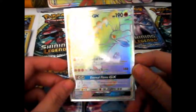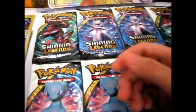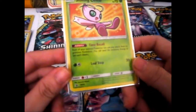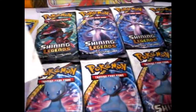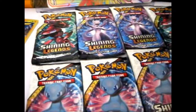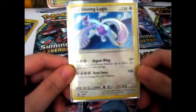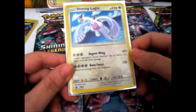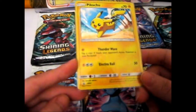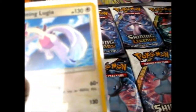I'd go over this a bit better. You've got the Ho-Oh rainbow full art. You have the Shining Celebi — that's got the Time Recall ability and Leaf Step. Shiny Lugia — they texture the actual Pokémon and make it holographic, leaving the background plain, so that's great. It's got Argent Wing and Arrow Force. And the Pikachu promo — Wave and Electro Ball. This is SM-82 and SM-79.